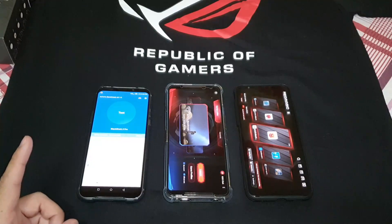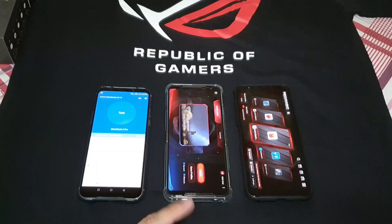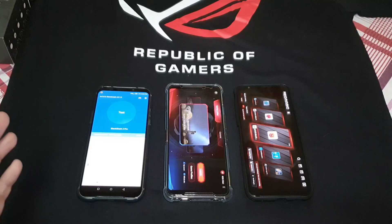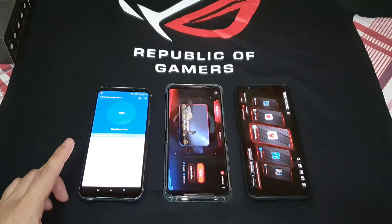Now all of these have the Snapdragon 855 Plus. When I ran this initially with the Red Magic 3, that one only had the 855, but now they're all on even terms, so we'll find out who has the best score. For the Black Shark 2 Pro, we've got 12 gigs of RAM and 256 gigs of storage.